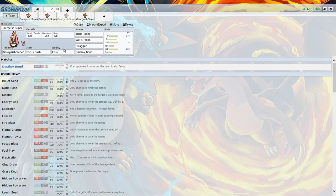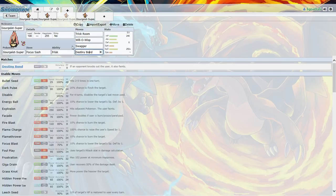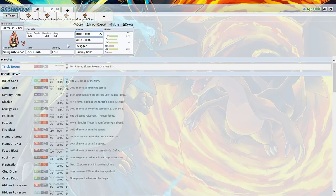Next one is Focus Sash with Frisk: Trick Room, Will-O-Wisp, Swagger, Destiny Bond. So get that Will-O-Wisp off, get that Swagger off, get that Destiny Bond. And with Trick Room, it's all good.